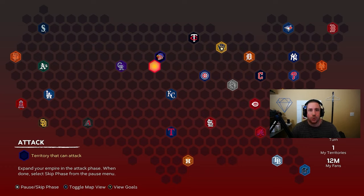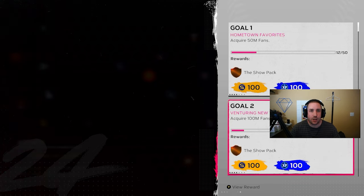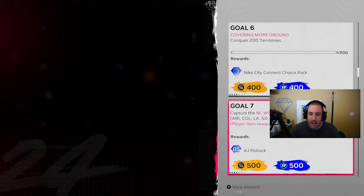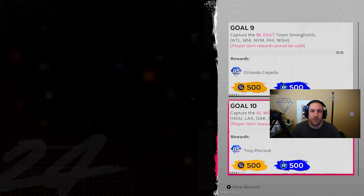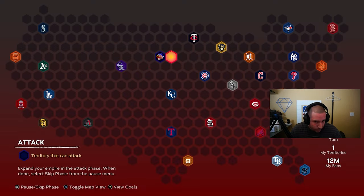Welcome to a special conquest video — the USA conquest, completed from start to finish. You'll see every move on this board but not the actual gameplay. The map features 30 teams, 60,000 stubs, and 70-plus packs. As with every conquest map, check your goals first to make sure there are no time-sensitive objectives, like 'capture the LA Dodgers by turn three.' This map has no such goals and no steal-fan goals.